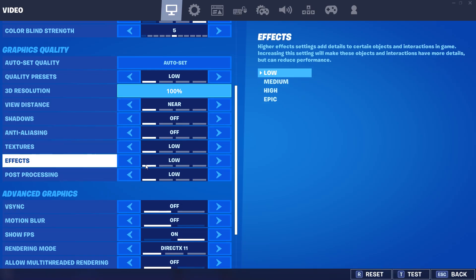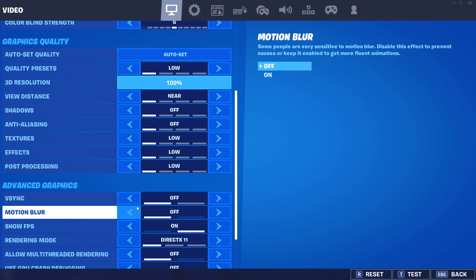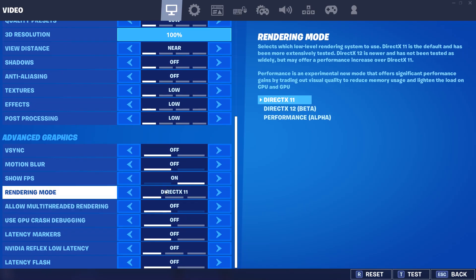Make sure these settings are off. Textures on low, effects on low, post processing on low, shadows off, motion blur is up to you. FXAA — keep that on. Everything else I keep off. And make sure you avoid DirectX — DirectX is not good at all.